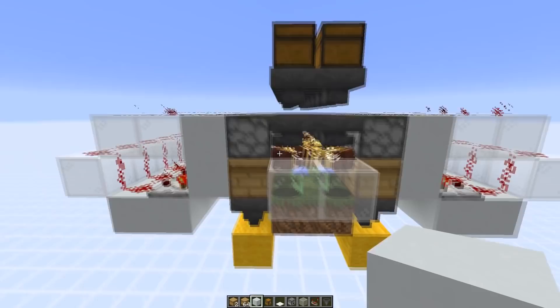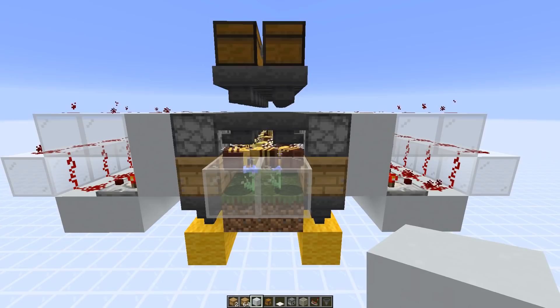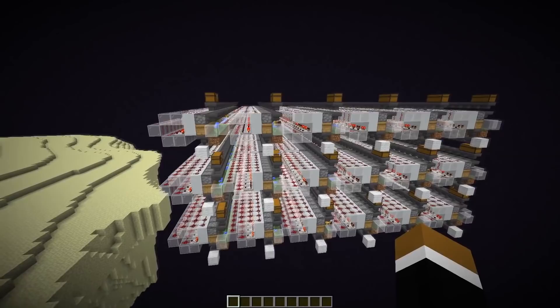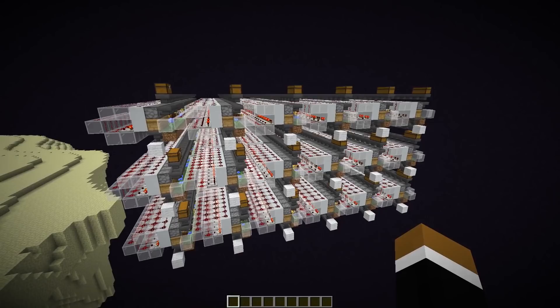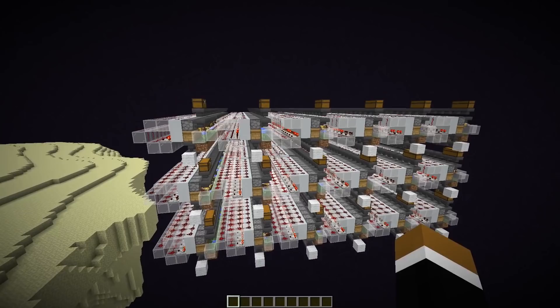In order to avoid those issues entirely with the time of day and the weather influence, you want to build your honey farm in the nether or end dimension. For the honeycomb farm, I would actually recommend the end dimension. It's still possible to build your farm in the overworld, but it's just not as efficient. The farm is about two and a half times more efficient in the nether or end dimension. I actually kind of like this because it encourages you to build a farm not in the overworld.